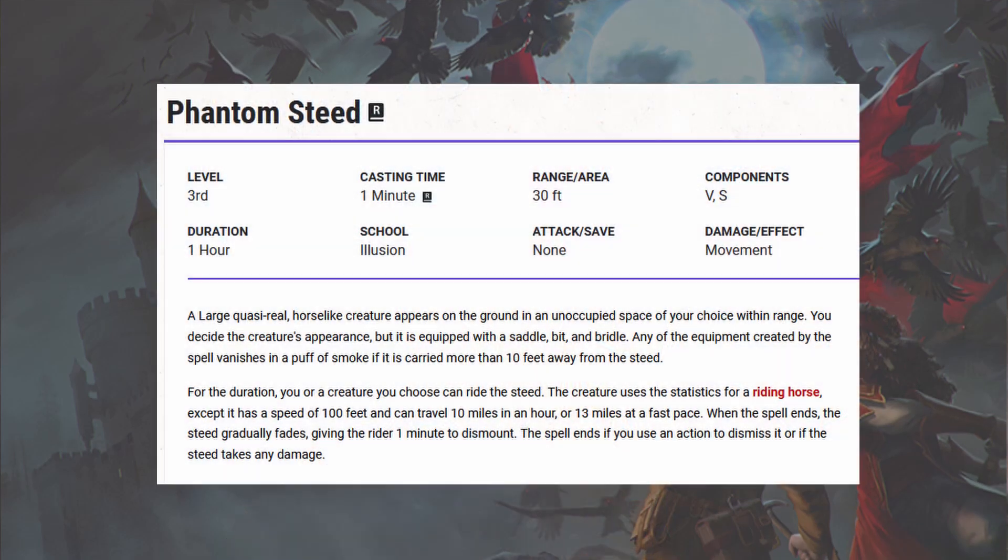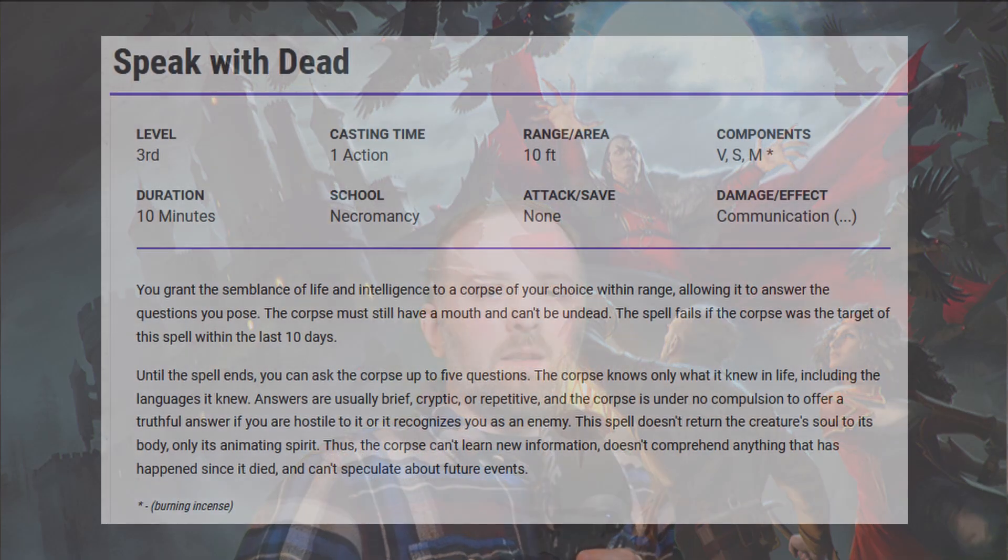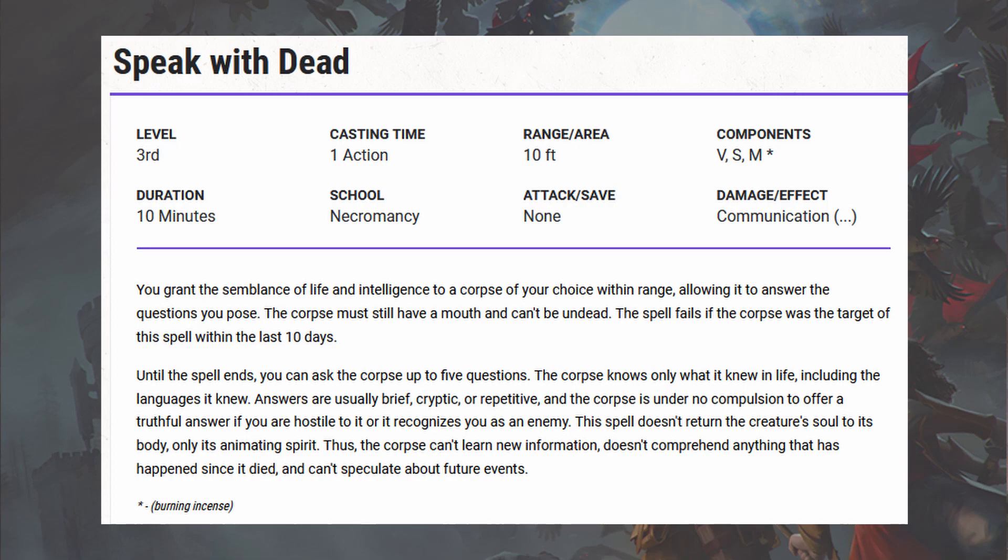At third level, you get Phantom Steed and Speak with Dead. Phantom Steed doesn't have any combat capabilities, but for traversing around out of combat, this is one of the best ways to travel short of a teleportation spell. It uses the statistics for a riding horse, is a utility spell, and takes one minute to cast — no use in combat really. Speak with Dead is one of my favourite role-playing spells. You get to ask a dead creature five questions, and the DM has to conjure up what they want the players to know or not know. This can help advance the plot and the story without giving away too many details, and if your party doesn't know where to go, you can subtly suggest Speak with Dead.